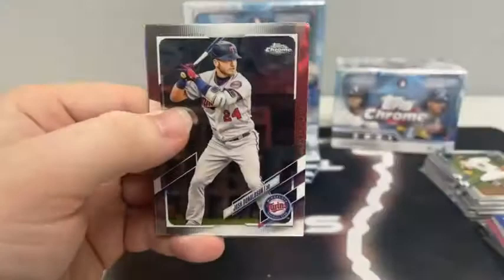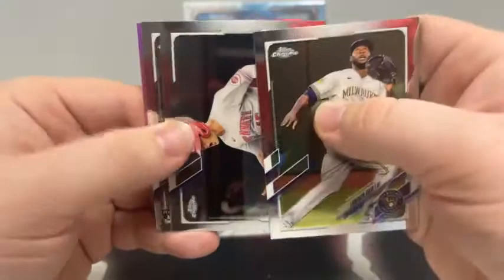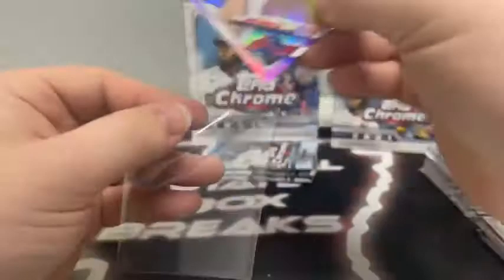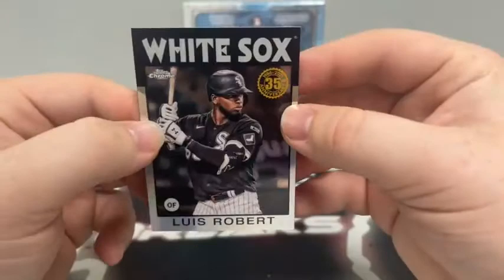Pack number four: Josh Donaldson from Minnesota, Ozzie Albies, Yohan Mankata base, and a Sepia Refractor of Lorenzo Cain for the Milwaukee Brew Crew. Pack five: Lorenzo Cain base, Nick Senzel, rookie card of Clark Schmidt, and a pink Refractor of Bryce Harper for the Philadelphia Phillies — star player, we'll sleeve up. Pack six: Anthony Rizzo for the Cubs, Tyler Glasnow, Justin Upton, and a 35th anniversary of Luis Roberts for the Chicago White Sox.